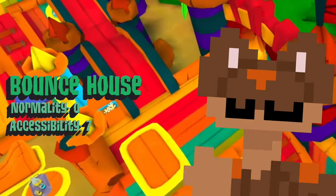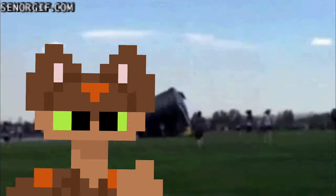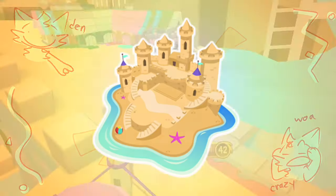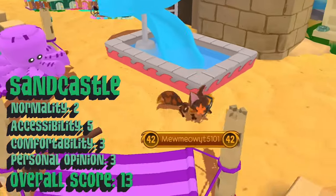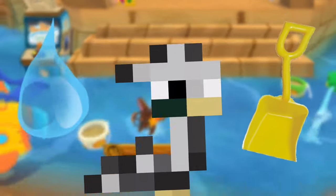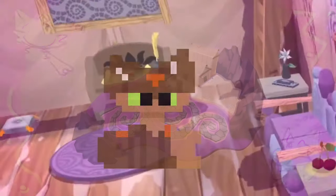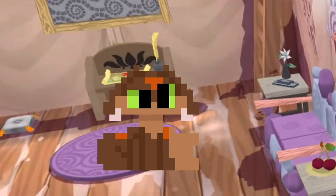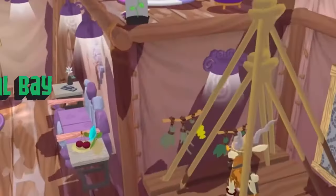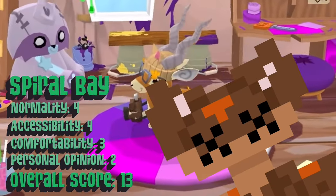Bounce House. One sharp rock. One gust of wind. That's all it takes to lose your house. Sandcastle. At least the sand might harden into a somewhat sturdy material, but then again, all it would take is some water, a plastic shovel, and a little kid who doesn't know nor care what the word empathy means for your entire house to collapse. Spiral Bay. A storm is forecasted for tonight — eh, I'm sure it'll be fine. Yeah, maybe a beach, which is normally very windy, isn't the best location for a house made of cloth.